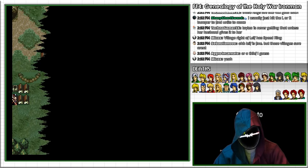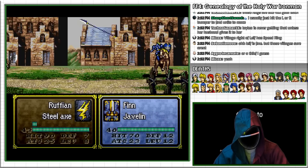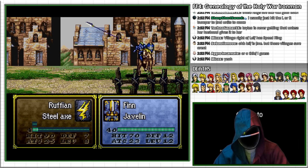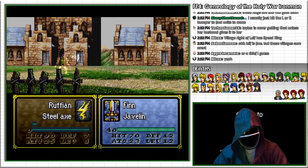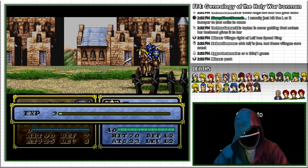Meanwhile, Leif, Finn, and Jon are also being assaulted by enemy forces, and I also repeatedly forgot to move them, but fortunately they fare better because Finn has kept a 100-kill javelin to the previous generation, allowing him to do quite well in repelling the Friedrich forces, allowing me to stabilize the situation at Leinster.